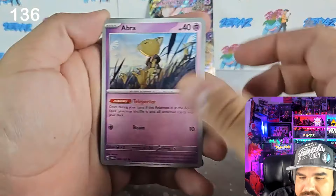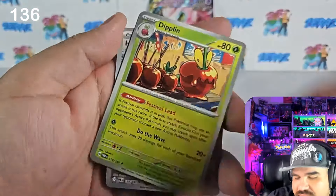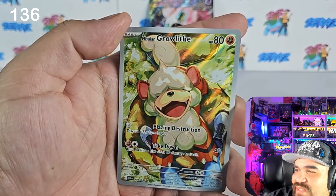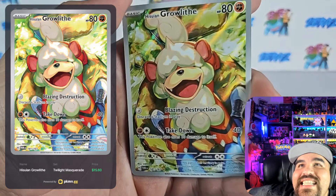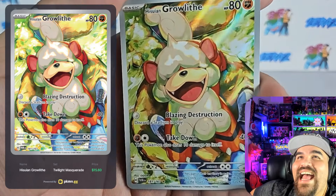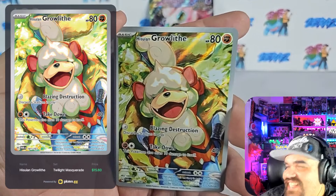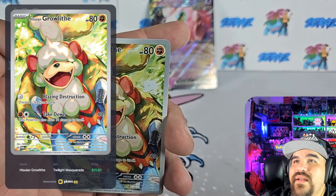We are looking for a lot of stuff honestly. There we go, ladies and gentlemen — we don't need to open anything else now! This is absolutely one of our most wanted hits and we got it — $15.60! It's the Hisuian Growlithe, which goes along with the parent with the camera. Absolutely beautiful — look at that Growlithe, it's so cute! Pack number 136 came in with the absolute heat!